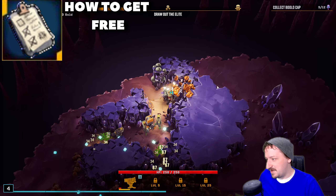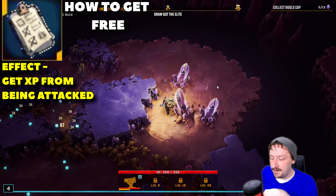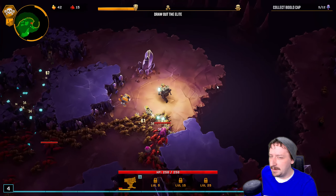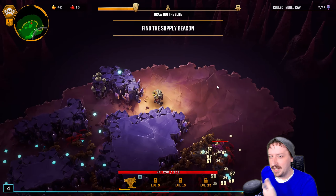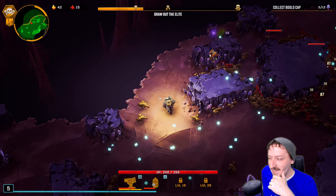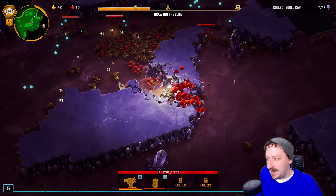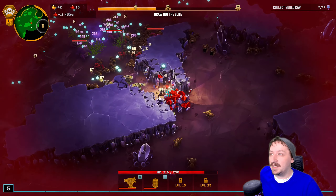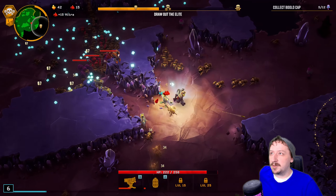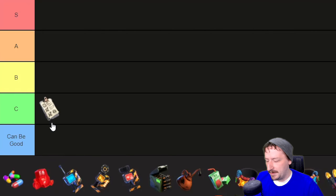First up, we have the Clipboard of Grudges — one of my absolute favorite names. The Clipboard of Grudges makes it so whenever you take damage, you get XP. You don't get very much XP, and I don't believe it scales off of the damage you take. It's kind of hard to keep track of while getting attacked. This one is honestly not really one of the best, and I wouldn't really recommend it. It can be okay early on if you're trying to rush levels to unlock something, like getting your first overclock or a weapon maxed out. I'm going to put the Clipboard of Grudges into C tier.